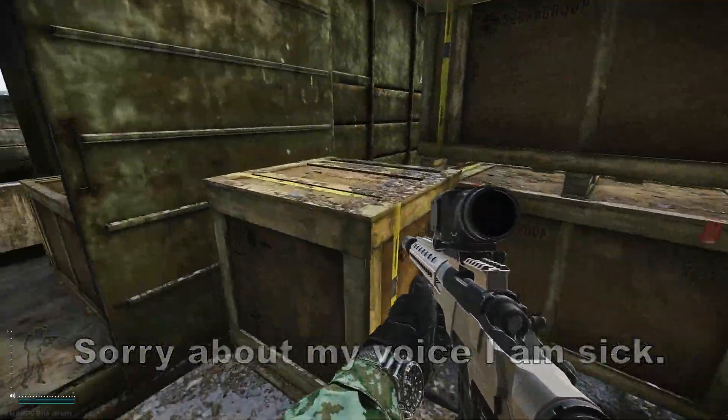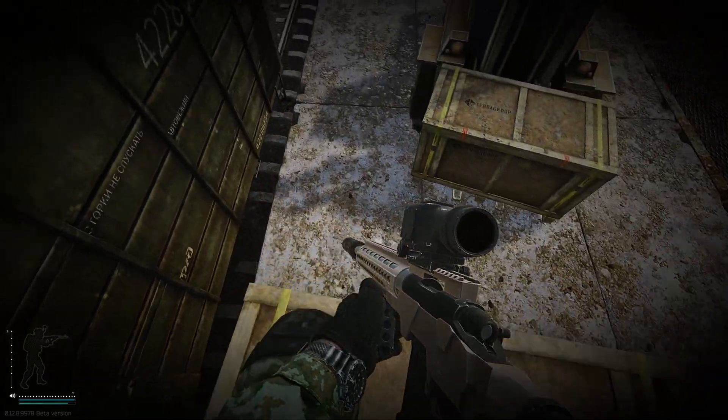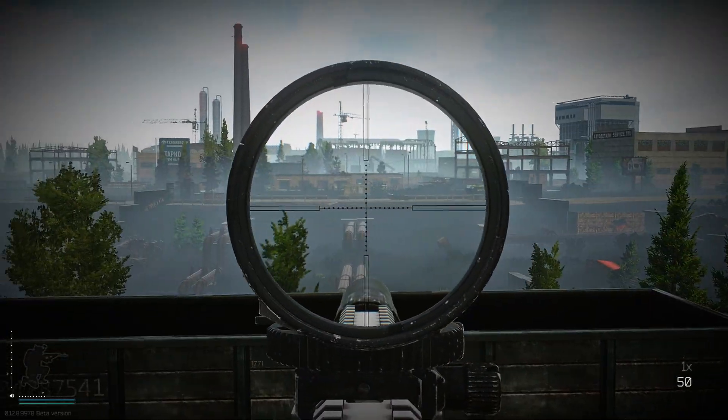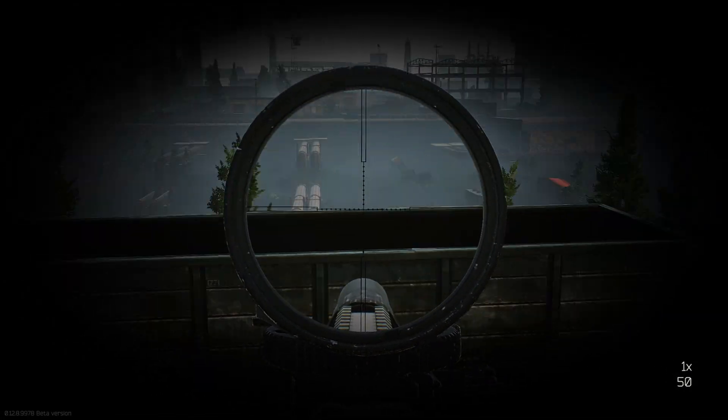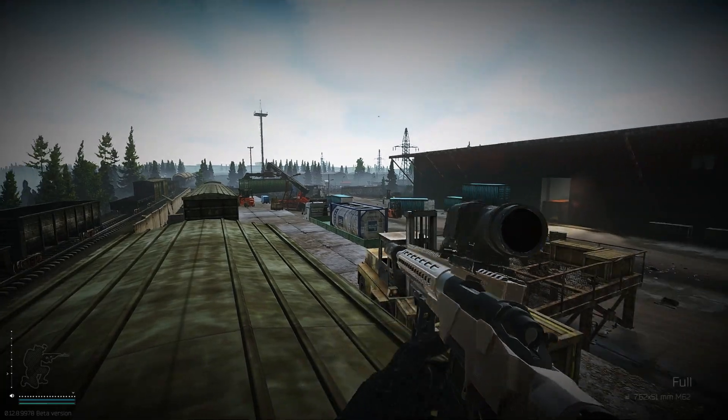Starting on the big red side, the first spot is in the train yard. Hop on top of this box, then hop on the next one. You can see across the entire bridge, all this area to the left, and behind you there's a wide view as well.